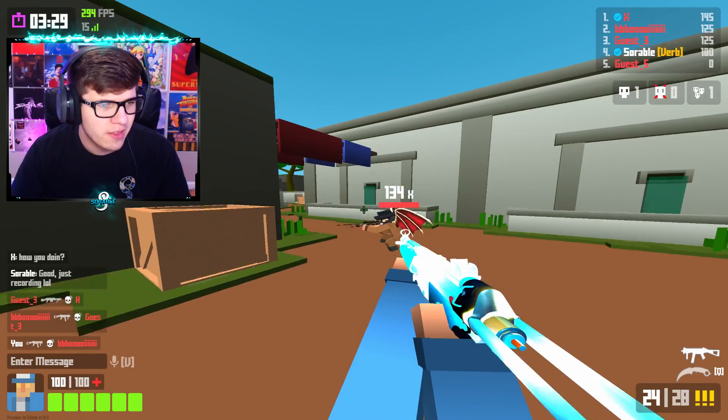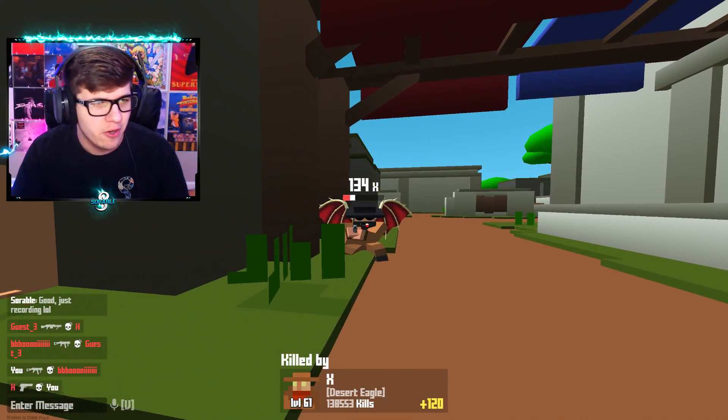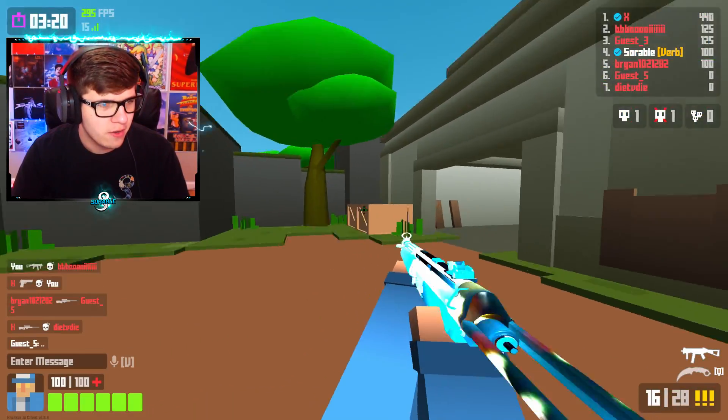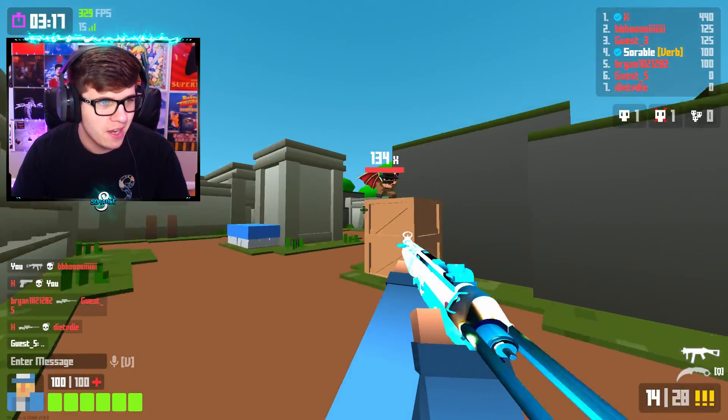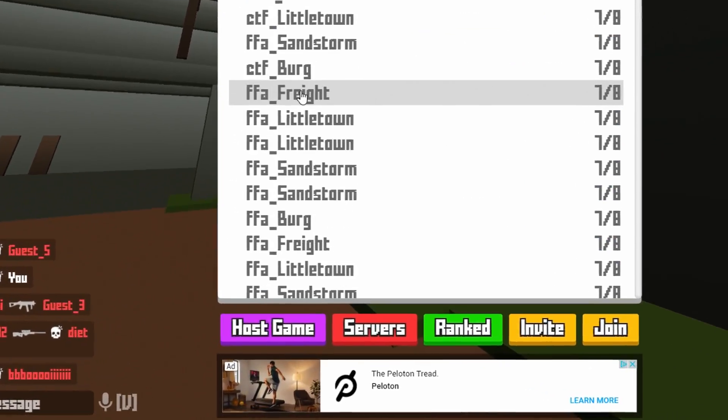I don't like the aim down sights on 80. I don't like how the crosshair disappears on ADS — I'm so not used to that. Maybe it makes me a better player, we're about to find out. So far can't confirm. There's almost 20,000 people online right now. Hopefully all of them are using creator code Sorble in the Crunker item shop.